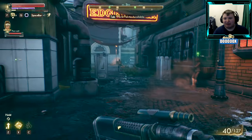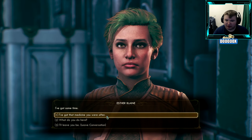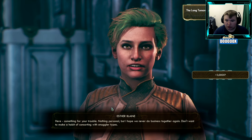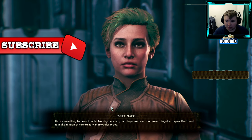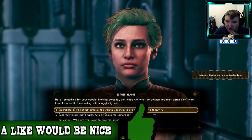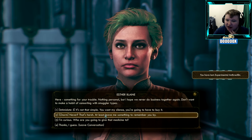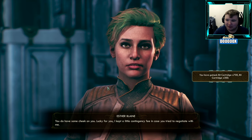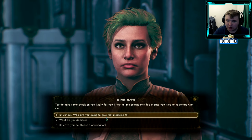Turning in the medicine: 'I've got the medicine you were after.' The NPC responds: 'I'll see to it that this medicine gets to the people who need it. Here, something for your trouble. Nothing personal, but I hope we never do business together again — don't want to make a habit of consorting with smuggler types.' Using the Charm dialogue option for extra payment: 'You do have some cheek on you. Lucky for you, I kept a little contingency fee in case you tried to negotiate with me.'